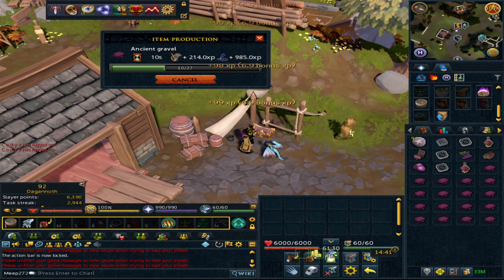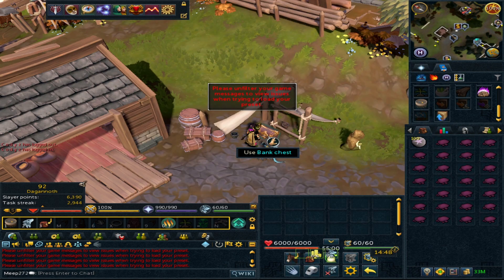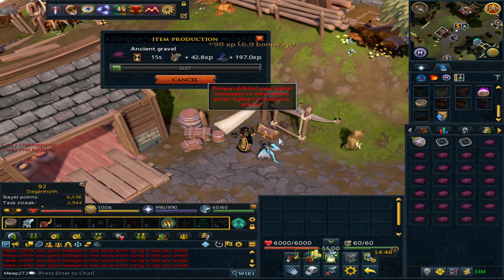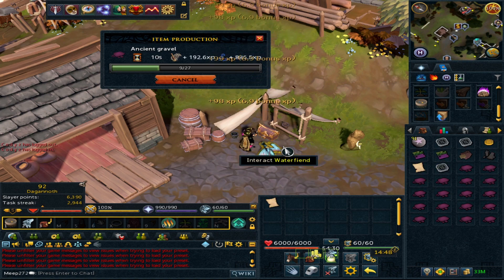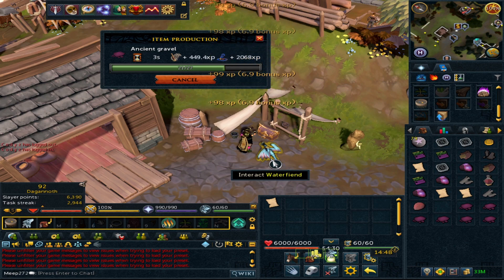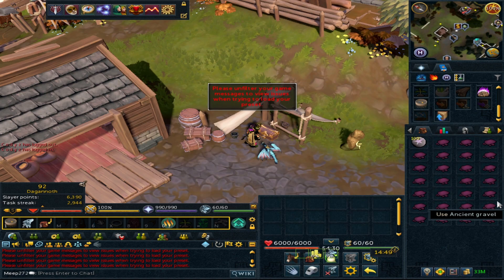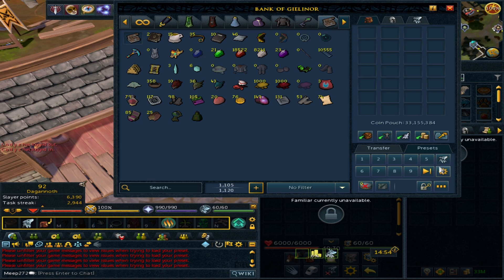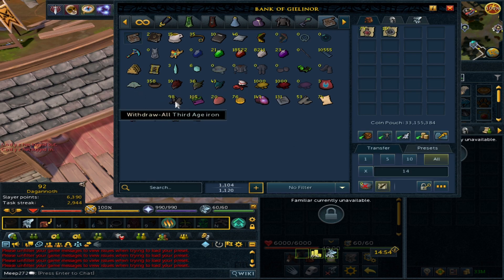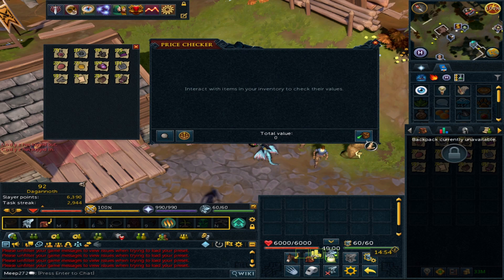That's pretty much the ancient gravel done — I'm going to finish this 1k and see how much we've made. I also found a damaged artifact, which is not too bad. If you're not at 200 mil archaeology XP you also have a chance of finding artifacts. The water fiend is actually doing a lot more work than I thought — getting a lot more items. We've got another 360 to do so I'm going to finish that and then do the final price check. It probably took about 15 minutes to finish all of them.